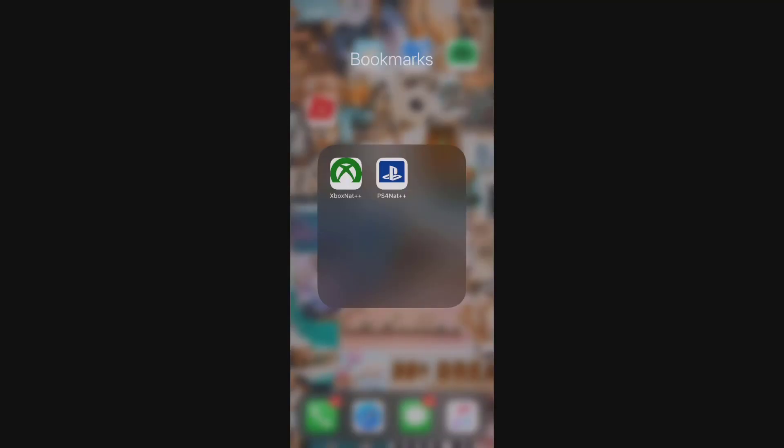I'm gonna be showing you guys how to change your NAT type to open on PS4. What you're going to be needing is this PS4 NAT++ app right here that you guys can see on my screen. The way this app works is once you open up PS4 NAT++, all you need to do is type in your PSN and it's going to automatically detect the PS4 that PSN is connected to and then change the NAT type to open.